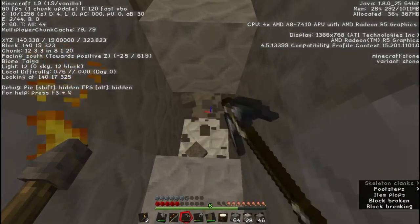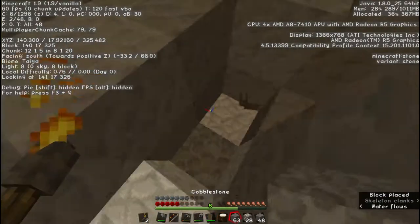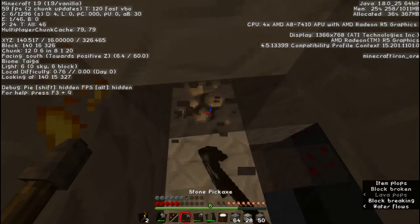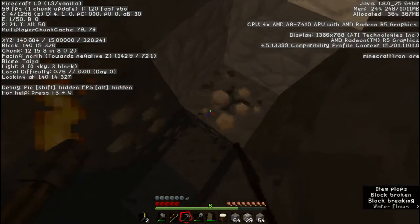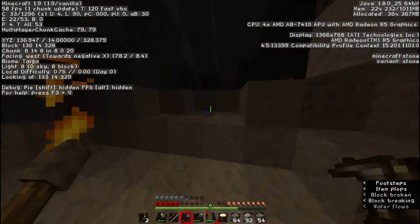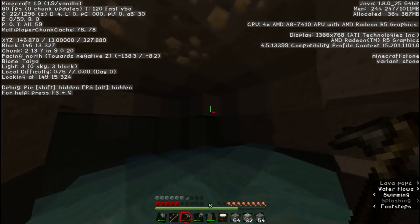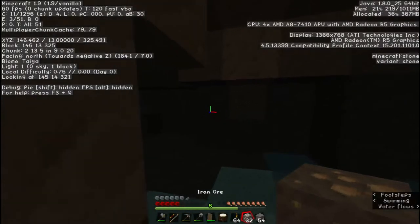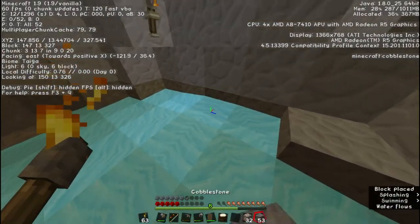As I was saying, we're almost down to 13. We found a cave first — that's a good sign. What isn't a good sign is the fact that we are kind of low on armor. So what I'm going to do is break up this iron and torch up the place a little bit. I'm out of torches... there we go.